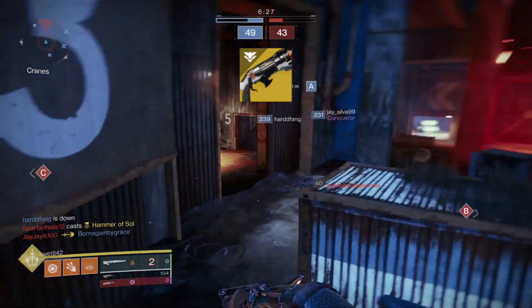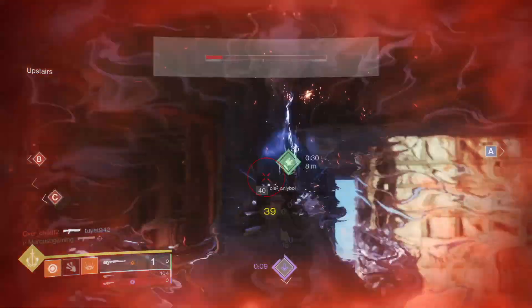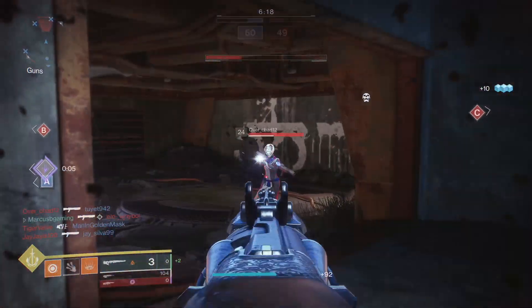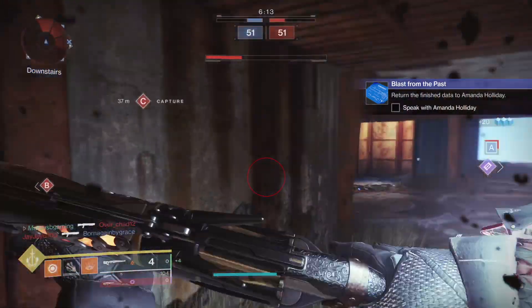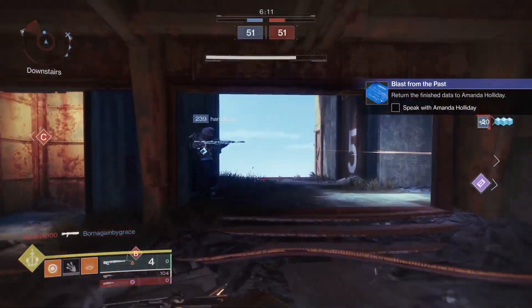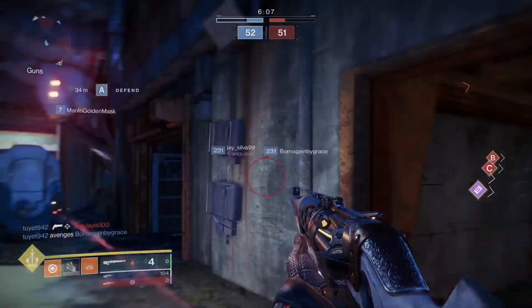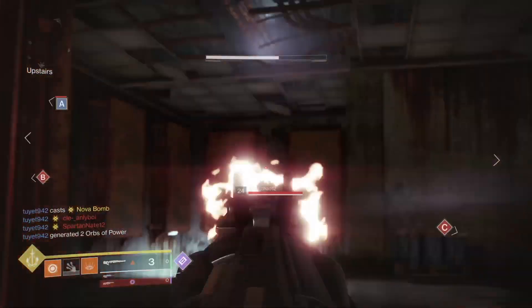Next up is the Duality solar shotgun. This exotic was just ok when it came out but it's cool because it's a slug shotgun when you aim and a regular shotgun when you hip fire. It got a range buff and rework to its Black Wings perk that makes it a lot more competitive with other shotguns now. It can almost kill at the ranges of Chaperone — almost — but can be used as a regular shotgun too. It's worth a try especially with a Felwinter's nerf coming soon, and you get it from the kiosk at the tower.